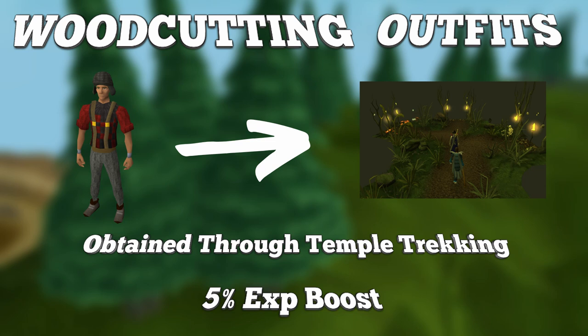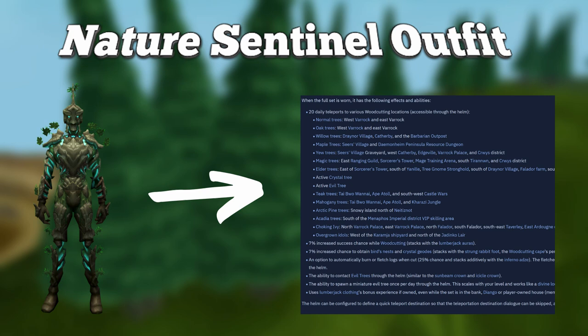Next is the Nature Sentinel outfit, which is an elite skilling outfit for woodcutting. This can be obtained by collecting sentinel fragments from woodcutting, or could previously be obtained from Treasure Hunter.